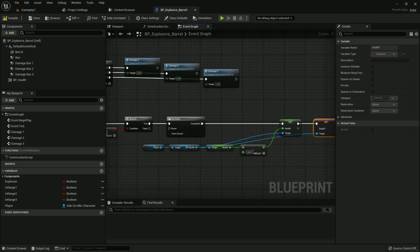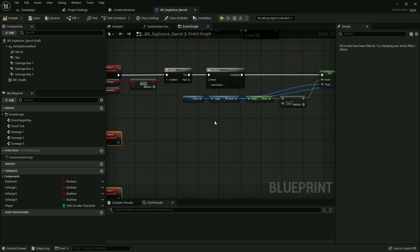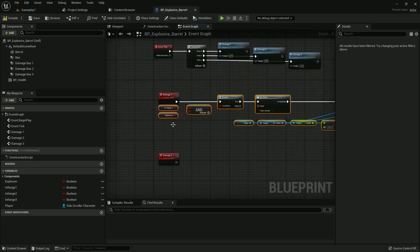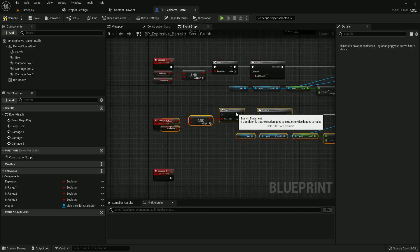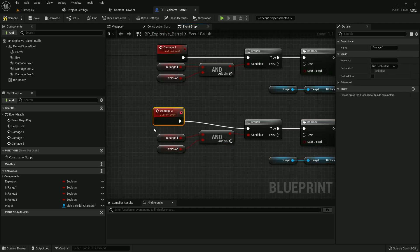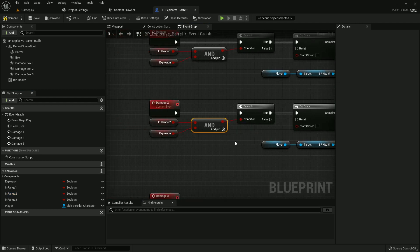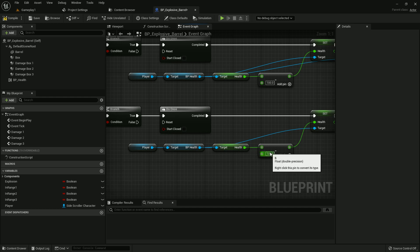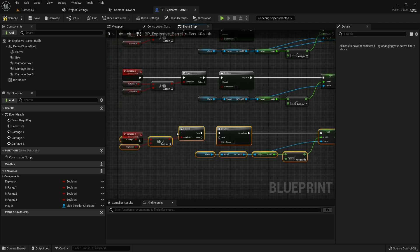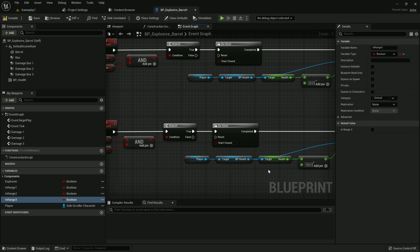Now copy the functions for Damage Two and connect them — just change In Range 1 to In Range 2, and change the subtracted value to minus 20. Then paste the same for Damage Three — change the range to In Range 3 and the value to minus 30. Compile and save.